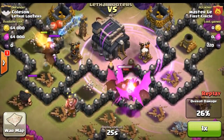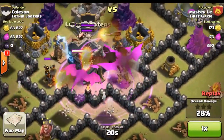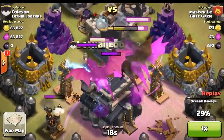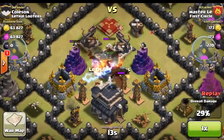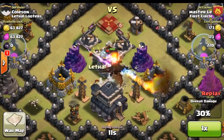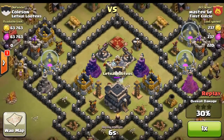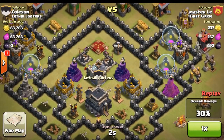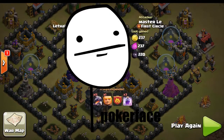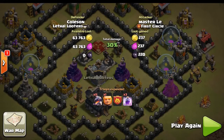The clan castle troops easily distract those dragons long enough to get them away from the town hall. Another seeking air mine comes down and he is down to four dragons. Those extra clan castle troops as well as the queen distracted the dragons away from the town hall, and now they are just in the middle getting completely destroyed. There is pretty much nothing he can do — nine seconds left in the raid. He is just staring at his screen like 'holy crap what happened.' The only thing he's coming away with is a big surprise because he obviously couldn't believe how good my base was.